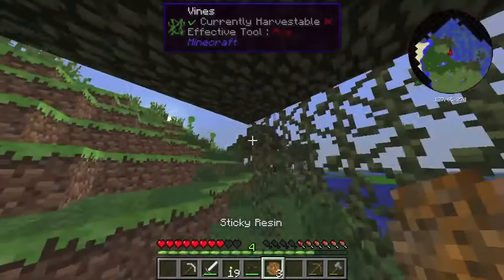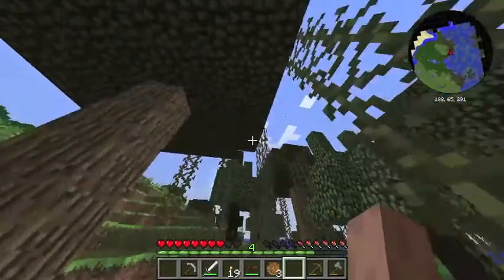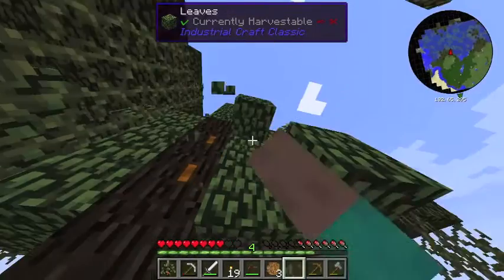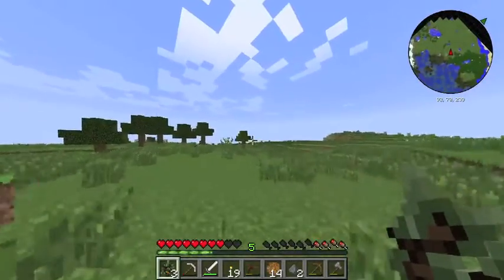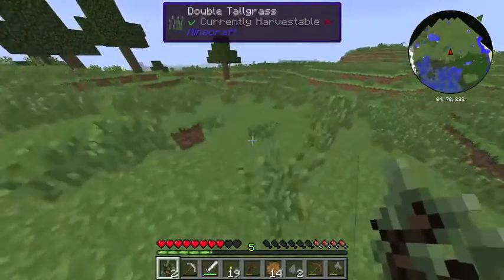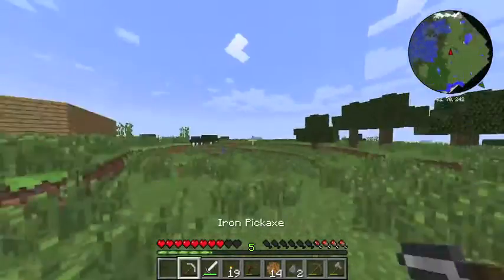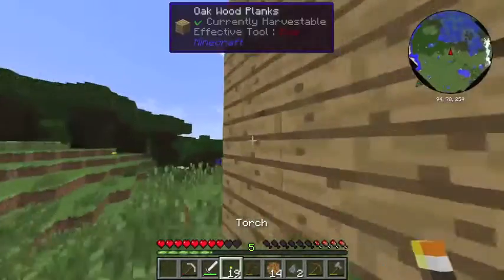I do have three sticky resin which turns into rubber. Oh, this is awesome — we got another one! Okay guys, I am back. We got 14 sticky resin, which is amazing. And I got three more saplings, which is also amazing. Hopefully I can catch some skeletons and beat the crap out of them to get some more bones so we can get rubber fast. But we got plenty of rubber for now.